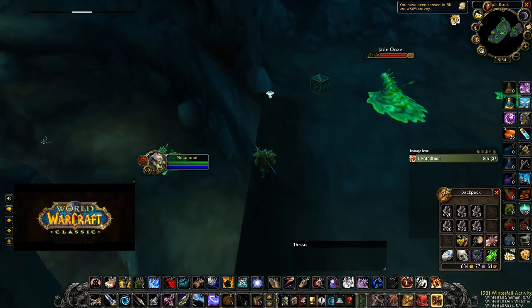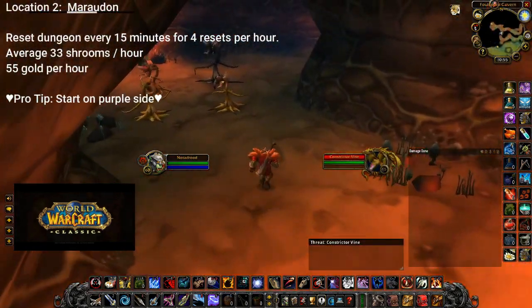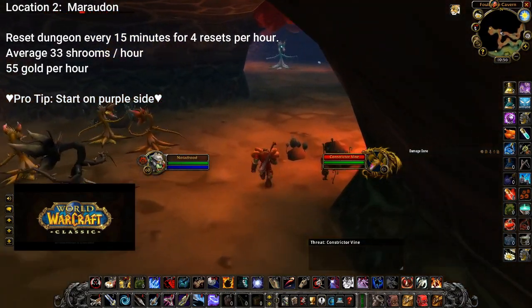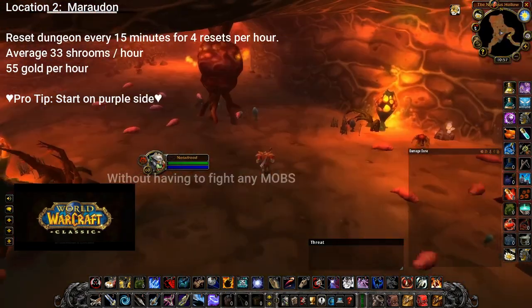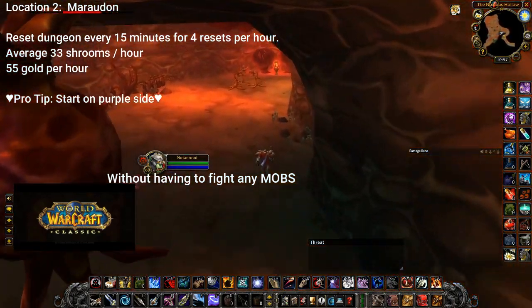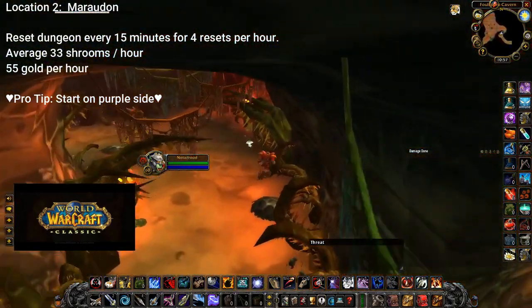The next location is Maraudon. This dungeon spawns between 5 to 8 ghost mushrooms per run and it's basically an uncontested farm. You can do this over and over again, and as a hunter, feign-deathing whenever I grab aggro allows me to keep pushing through the farm without having to fight anything. I actually have a separate video where I did two full runs through Maraudon gathering ghost mushrooms, so check that out if you have free time.